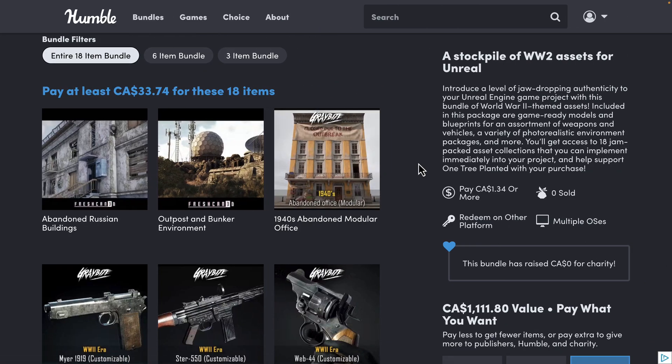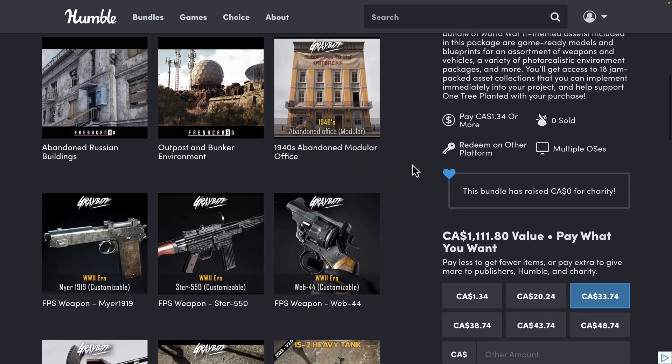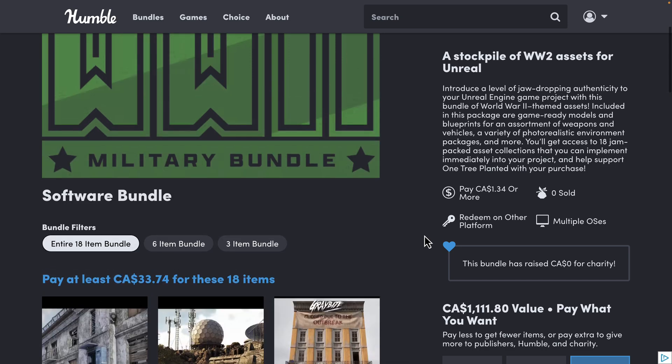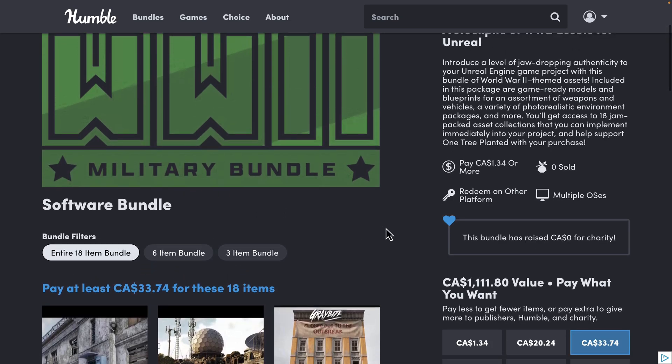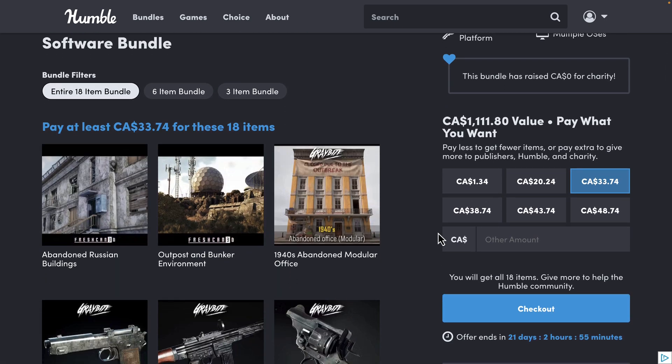I did hear that one of the firearms may be a direct download temporarily from the Humble website — it's just because of a snafu on the configuration side. Eventually it will be available as a redemption key as well. But 99% of the content here — all the major stuff — is available. I think the Webley might be the one gun that is not yet there, but that is a temporary flaw. You may have to download that one in the meantime from logging into the Humble store.